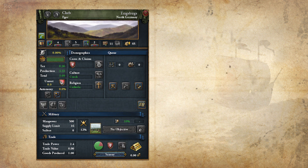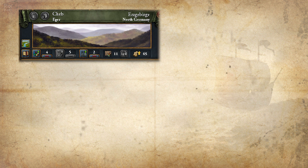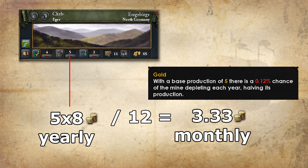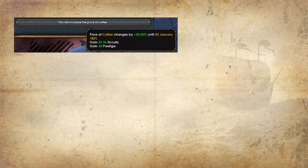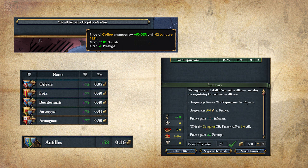Before we wrap up, we need to talk about gold. Gold is not counted as production — it's separated into the gold income. Each base production development in a province producing gold earns you 8 ducats per year, so it's extremely valuable. But the drawback is that the more base production there is in the province, the more chances the gold mine has to deplete, meaning the production gets cut in half.